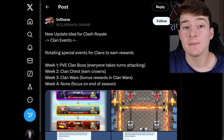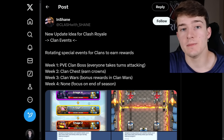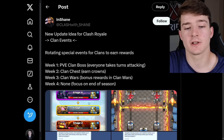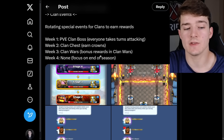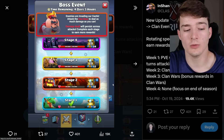Another idea from Shane might be even cooler. If you remember, there used to be a clan chest that was removed, and this is essentially talking about bringing it back as rotating clan events. Week one is a PVE clan boss where everyone takes turns attacking. Week two is a clan chest where you earn crowns. Week three has bonus rewards in clan wars. Week four has no event — a break to focus on the season end. That one-week break could help people reset before going all in on the three event weeks.